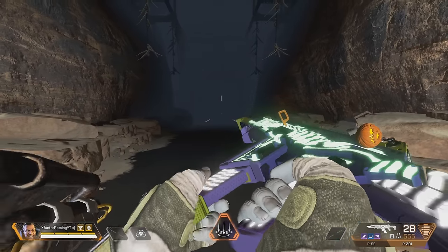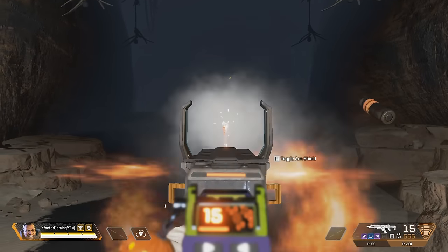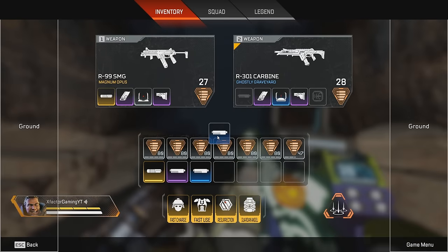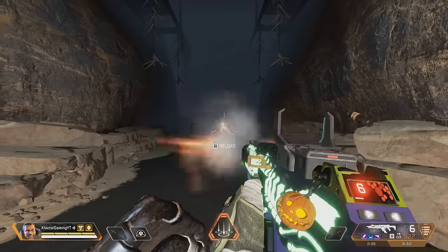There you saw where you could switch legends. Now let's talk about the buffs. The Kraber, Scout, and Longbow have a bigger projectile now, so it's going to be a little bit easier to hit headshots and body shots at range, because those weapons have bullet lead and drop.